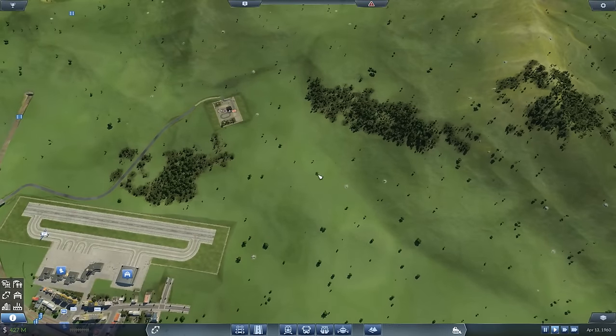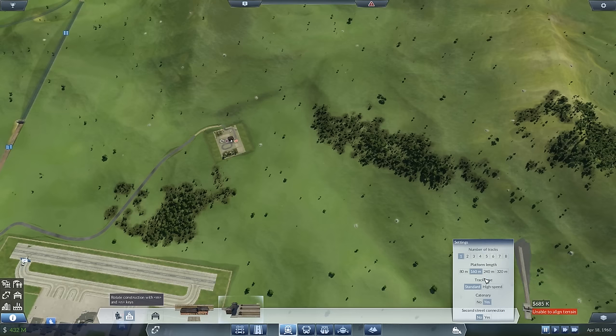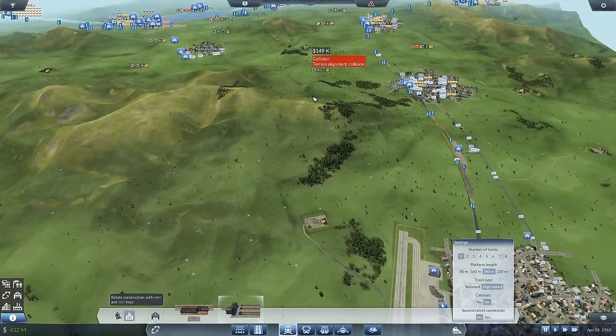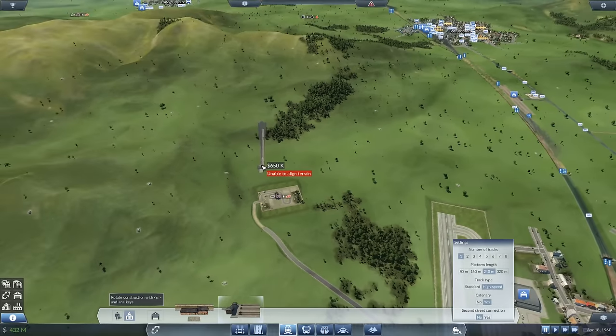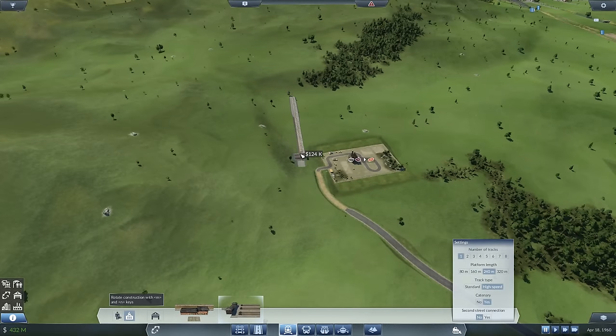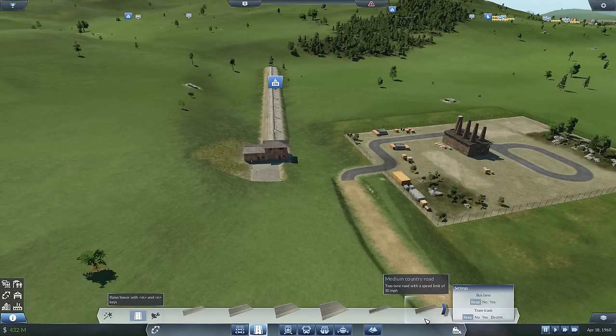How are we going to do this? We're going to put in a freight station. Let's pause while I do this — one platform, extend the length. It needs to be pointing at that quarry over there. It's quite a long way to ship stuff. I'm going to save the high speed for passenger stuff; this will be 75 mile an hour standard track. Right, where are we going to put you — somewhere over here maybe. Yeah, that'll do. Let's hook that up with a medium country road.